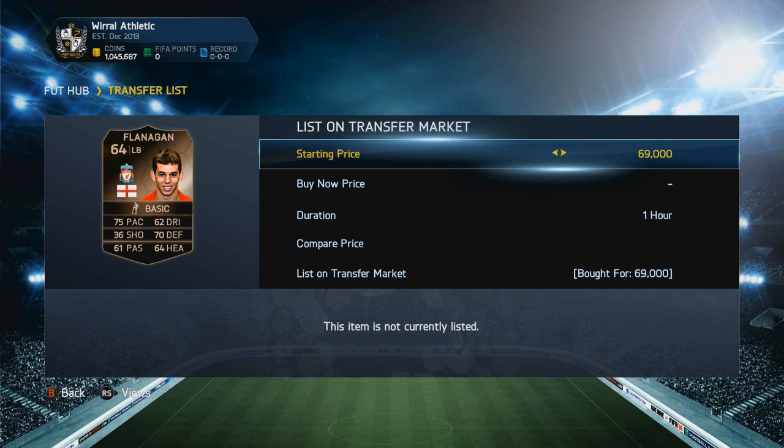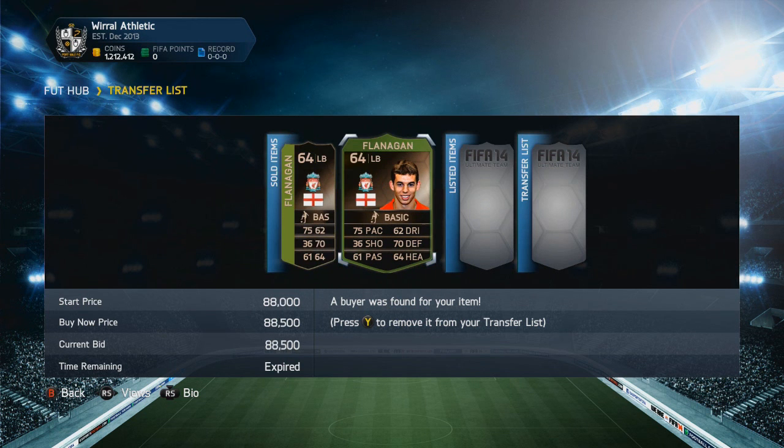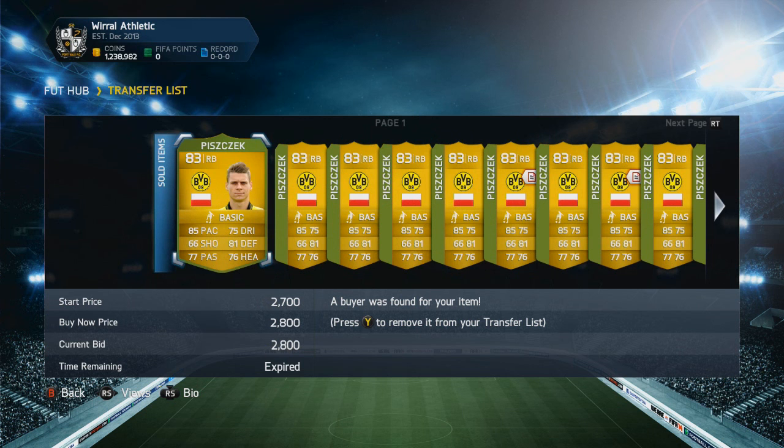First things first, I picked up two inform cards — one for 69,000 coins and the other for 66,500 coins. We sold one for 87,000 coins and the other for 88,500 coins, and we ended up with 1,212,000 coins — a nice amount after trading with just two informs.